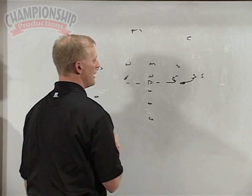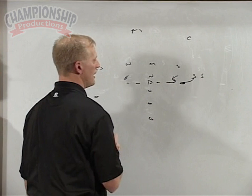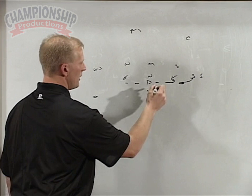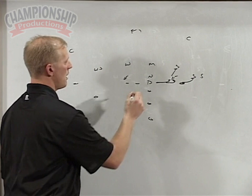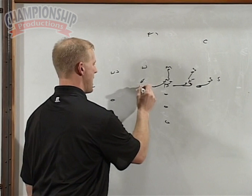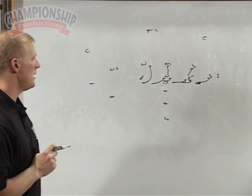As we're zone blocking, we're doing the typical aim for a playside number. If you're covered, you're looking to double on up to the backer. If you're uncovered, our guard and tackle would be working the end to the same. Our center and backside guard will be doing the same thing, working a double team up to the backer. On the backside, our tackle is responsible for the B-gap first — the B-gap defender, whether it be the end or the willy.